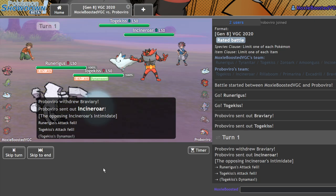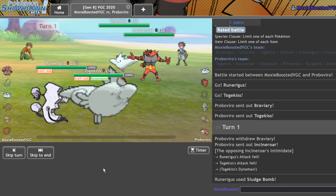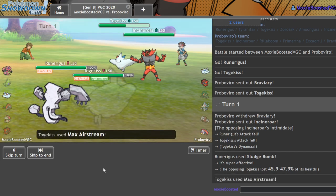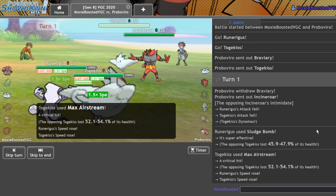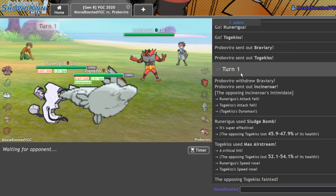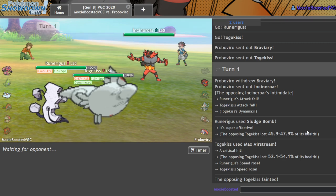Alright, that's actually a really, really solid turn for me. We just removed the Toxicroak entirely — there's no way it takes both of these. Beautiful. Thank you, Crit Airstream. And now we have plus-one Zoroark versus Incineroar.